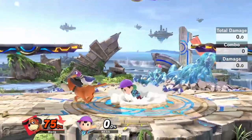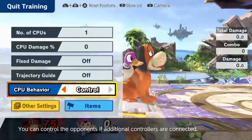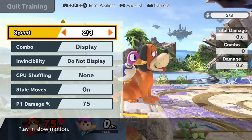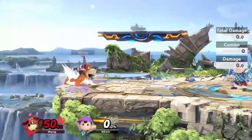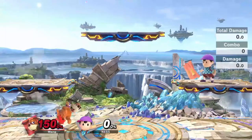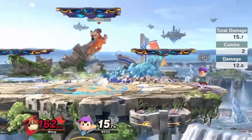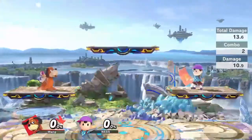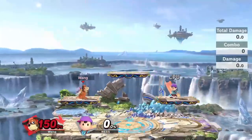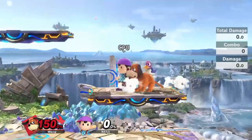Say your opponent is ready to go off-stage and edge guard you — you can get behind the can and rely on that explosion to keep you alive. One thing to keep in mind: if you're set to around 150%, that's basically going to be death percent, because you're pretty much only living it with good DI. Hold down whenever you're getting hit in scenarios where holding in would kill you straight up. 150% is generally the percentage you're going to die at.